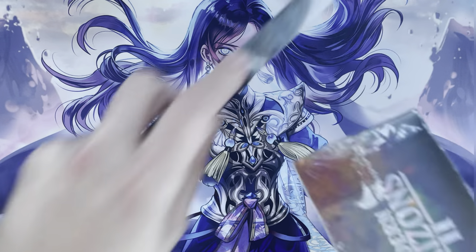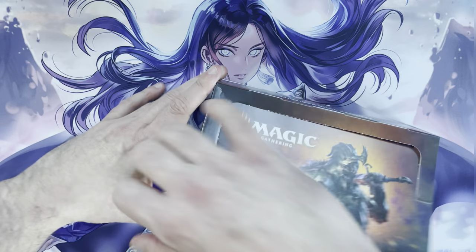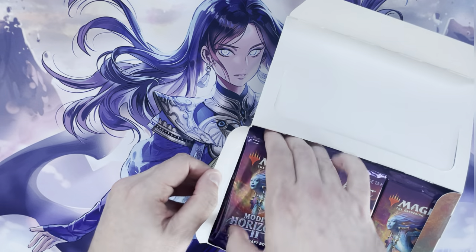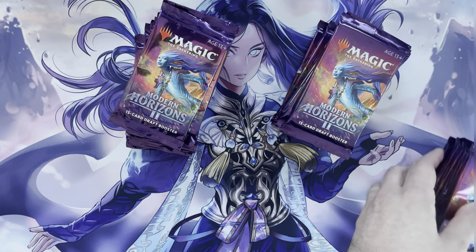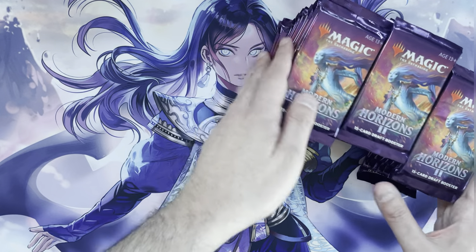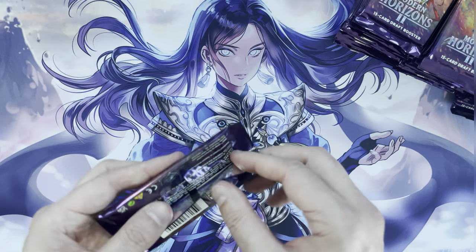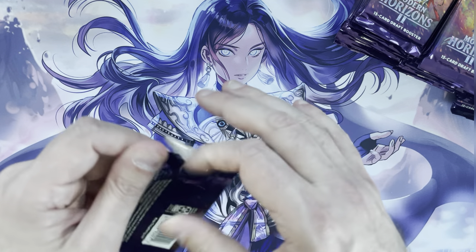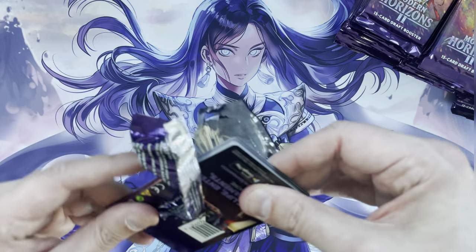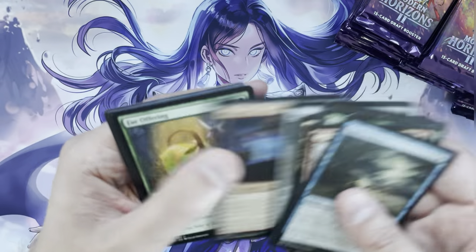These boxes are floating between $175 and $180 for the draft boxes, still off their highs — I think at their peak they were like $220. We know there are a bunch of really good mythics. There are like 24 mythics in the set, and when I checked, 11 of them were over $10, with three or four in the $5–$10 range. The fact that 11 out of 24 mythics are over $10, with a bunch in the $30–$40 range, is pretty good.